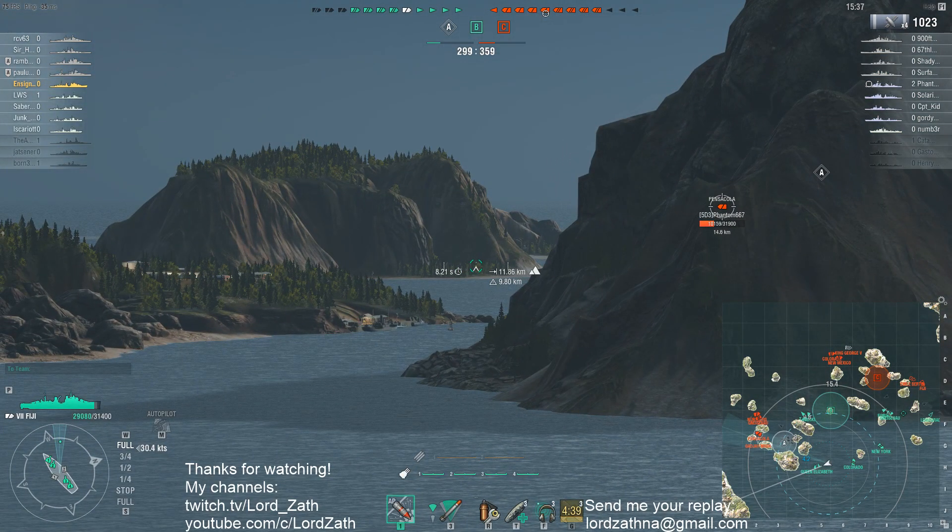Let's pause and look at the map situation. A few things I'm noticing: first, B has been capped by your destroyers and is not contested at all. Second, why are these destroyers not taking advantage of these juicy battleships over here? Godjamaata is all the way over here, and you've got the Fiji and Emil — the enemy is really spread out.